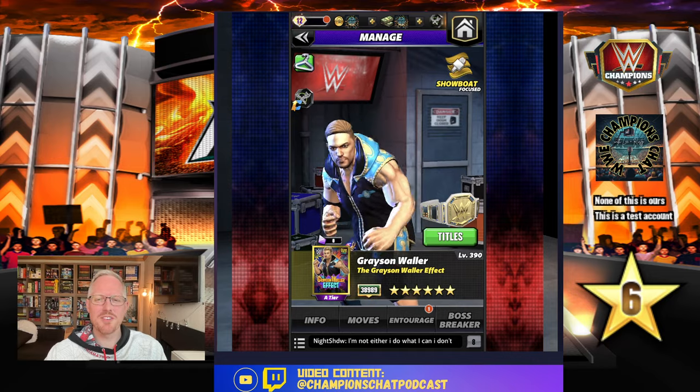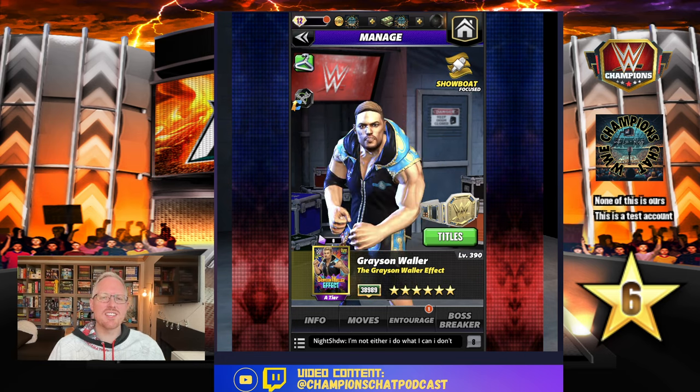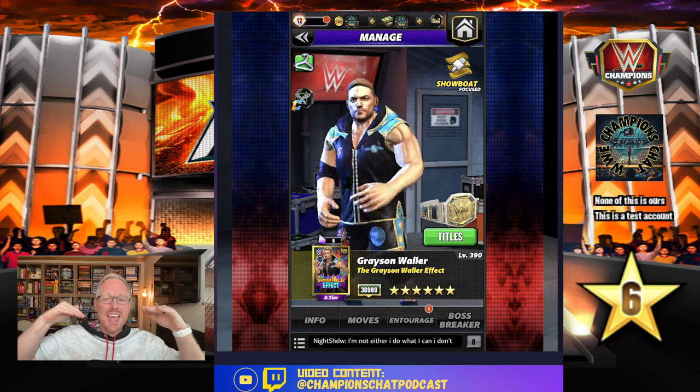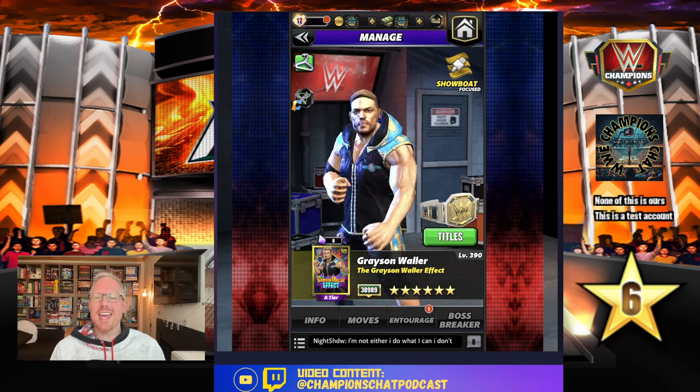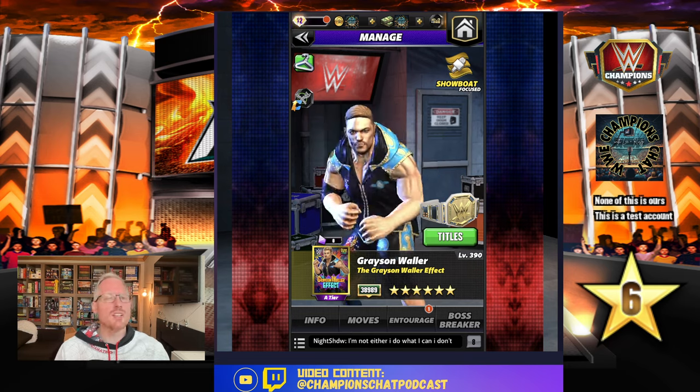What's up WWE Champions Universe, this is Lee from Champions Chat, and this is the next installment of the series: 'Should You Take Blank Six-Star Gold?' Today we're looking at Grayson Waller.